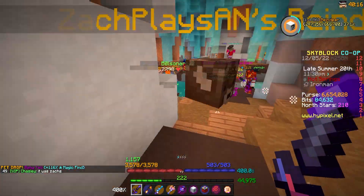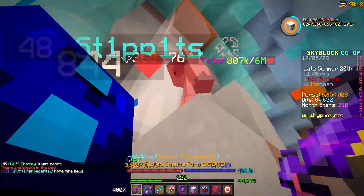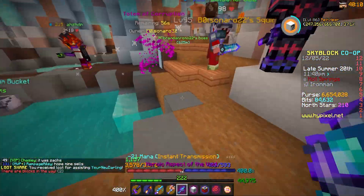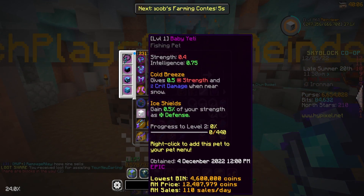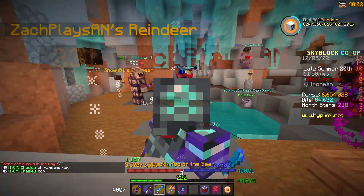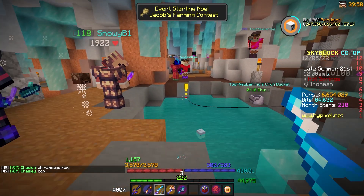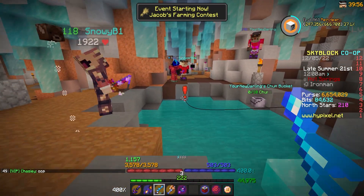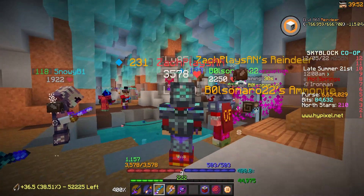I got another one — literally another Epic Baby Yeti Pet. I've actually gotten so many of these things the last couple days, it's kind of ridiculous. But this was one I fished up myself, so I did not leech it. I now have three Epic Baby Yeti Pets all sitting in my inventory. I wish I could sell them for a decent price, but I honestly just can't. I think I'm just going to hold on to them as a little bit of a flex, considering it's on Iron Man. Kind of insane that I've gotten three Epic Baby Yeti Pets in the last couple days.